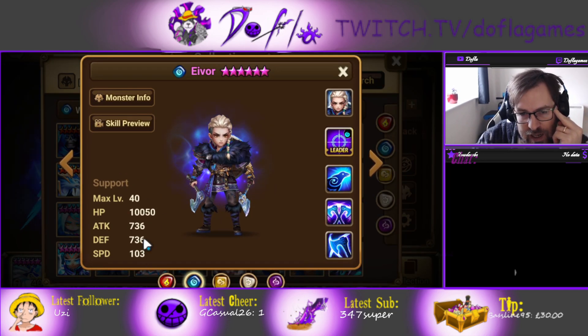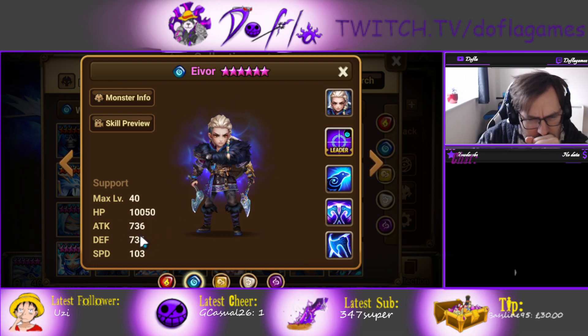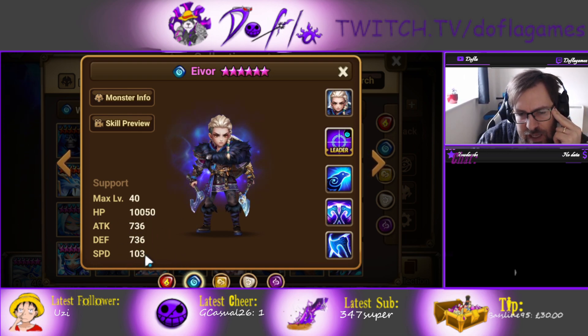These are the base stats — nothing too insane but pretty solid. The base HP is just average, base attack and defense are not bad at all, and base speed is 103.